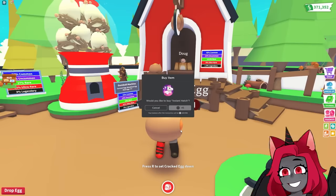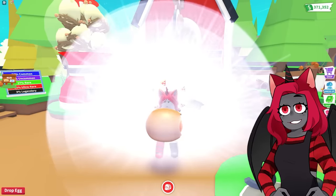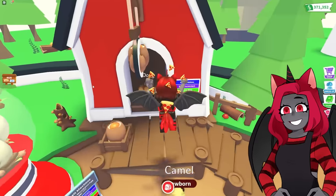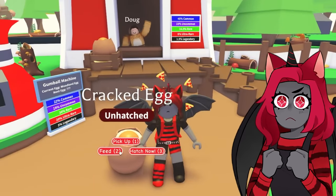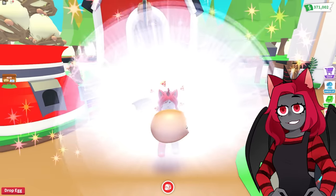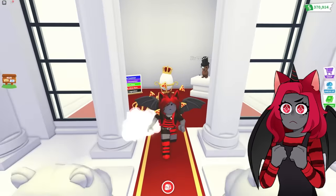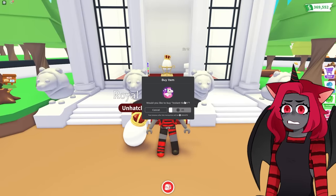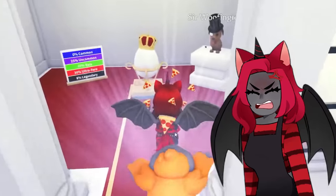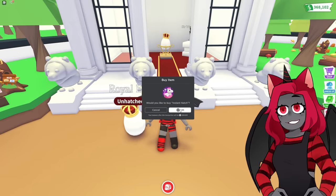I got an ant! It's a common, but it's exciting — though you guys already seen me get an ant before. I just want to make sure I have all the pets on this account too. Look at the camel, it's so huge! Let's go ahead and drop it. I must be strong from my daily workout. We're gonna move back to the royal eggs because I want my higher percentage chance of getting legendaries. I don't want to keep hatching cracked eggs and not getting legendaries either.